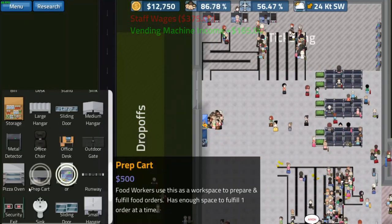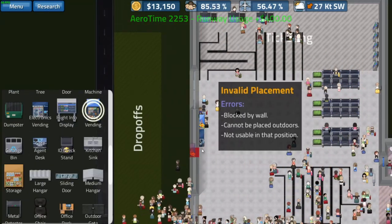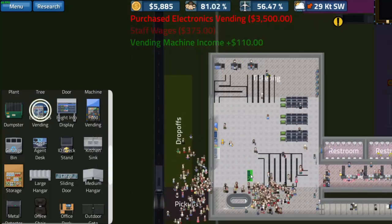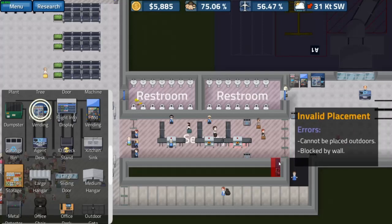They did fix some problems with the kitchen, so the kitchen might actually be worth placing down now — we'll consider that in a later episode. I just want to get this stuff fixed first before we go expanding into crazy stuff. We've got to get the airport operational first.